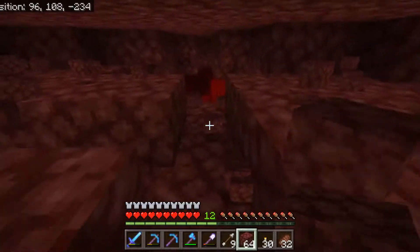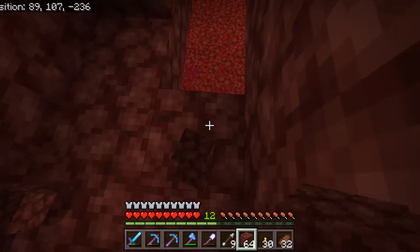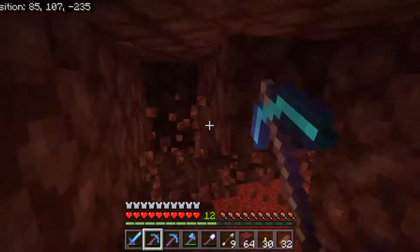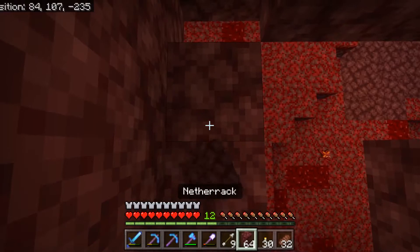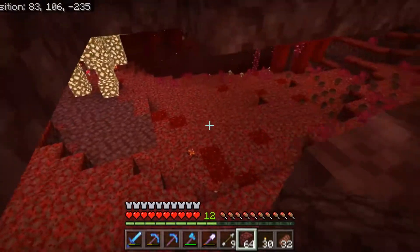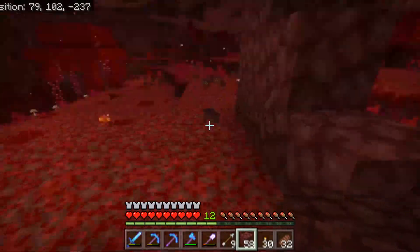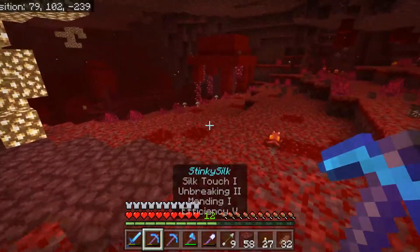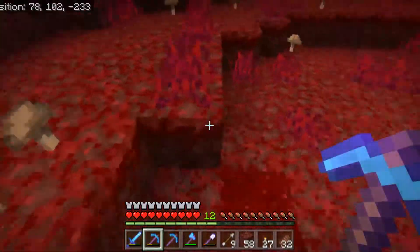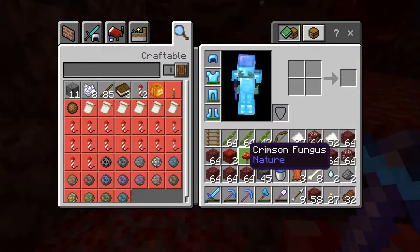I tore up this area completely and still nothing. There's a way over here that looks a little closer to the ground - I want to try to poke out just a little bit to see if I can get down there without jumping straight in, so I have an escape route. It's about four blocks deep - let's make a staircase out so we're prepared and light it up. It looks like the mobs down here despawned.